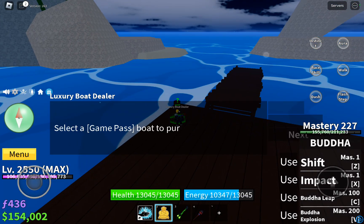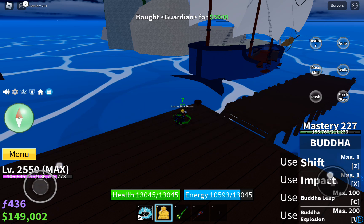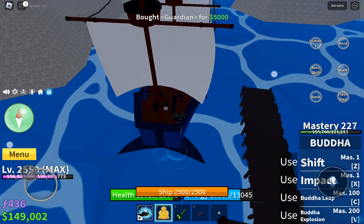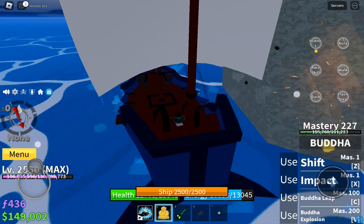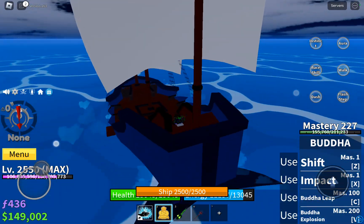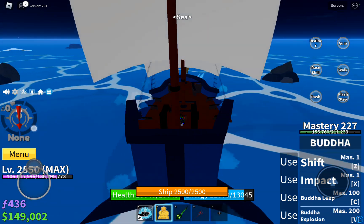I'd really recommend something like lanterns — guardian, the book guardian. Go to the sea level three to six and it might spawn. If you have characters on, it's going to have a higher chance to spawn, so yeah.